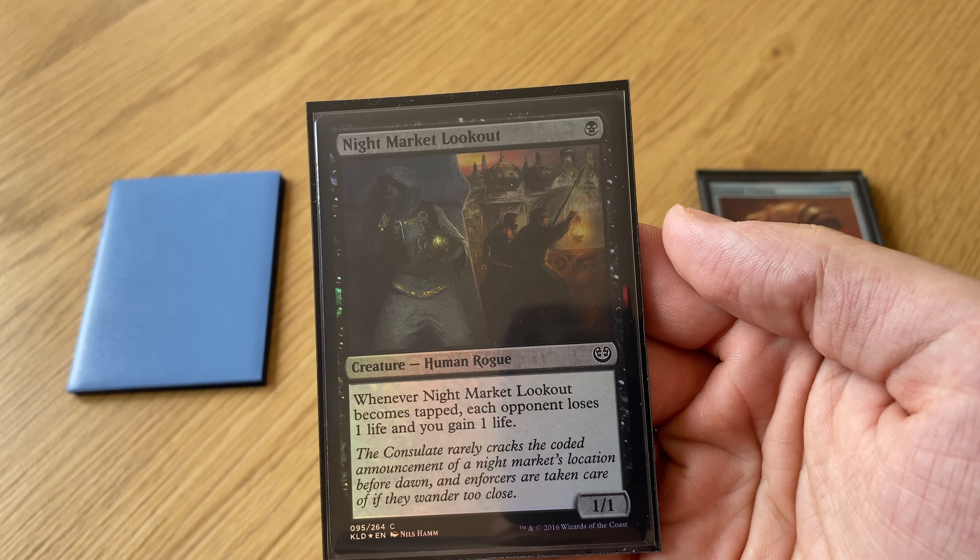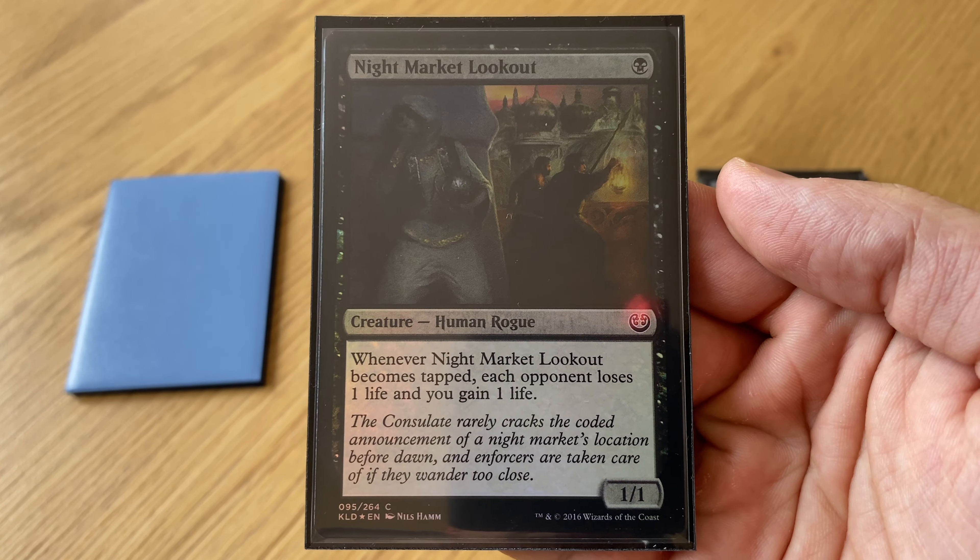It's slightly boring, right? But at the same time there was released a funny budget black deck. The deck had Night Market Lookout inside. It's a creature for one black mana — 1/1. When it becomes tapped, each opponent loses one life and you gain one life.